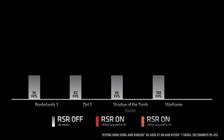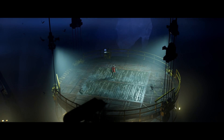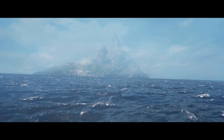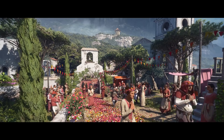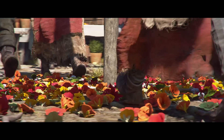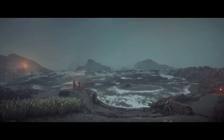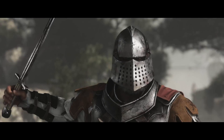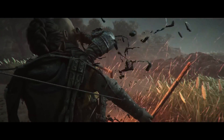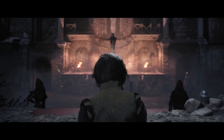First off, FSR 2 needs to be implemented on most games on the Xbox Series X as well as the PlayStation 5 to achieve 60 FPS and above. Recently we've seen Gotham Knights as well as A Plague Tale: Requiem running at 30 FPS on consoles. In the case of Gotham Knights, I believe better optimization could get us above 30 FPS, however A Plague Tale: Requiem is just really demanding, especially on next-generation hardware such as an RTX 4090.